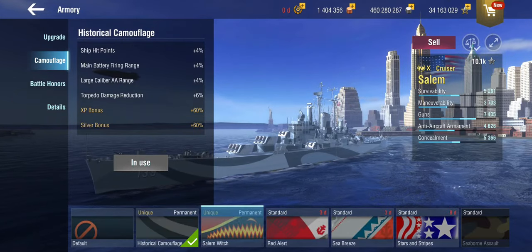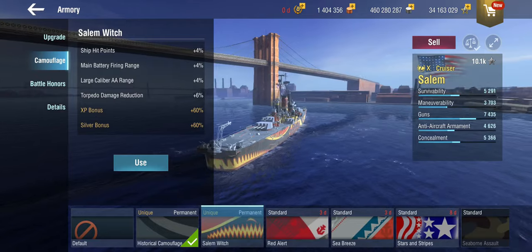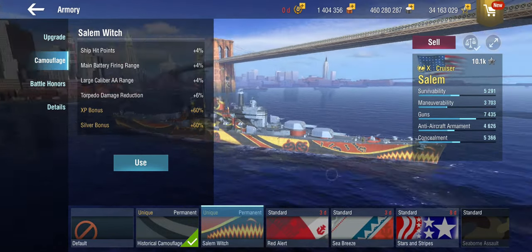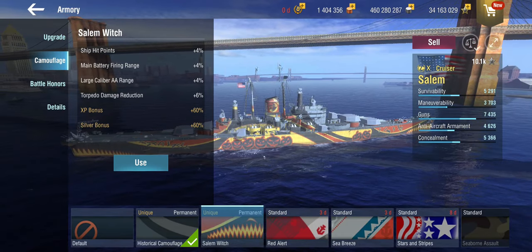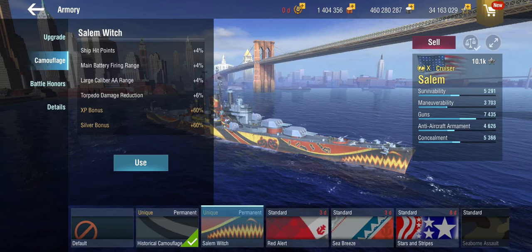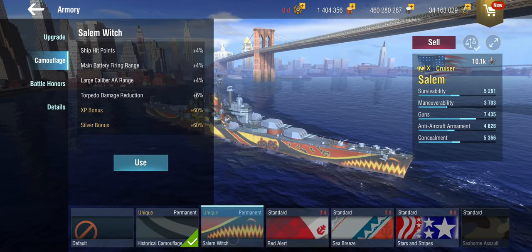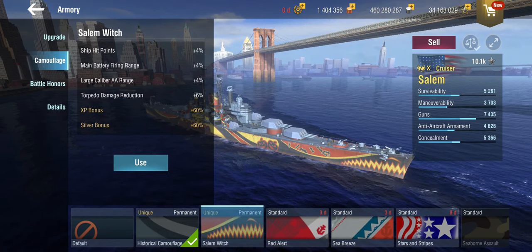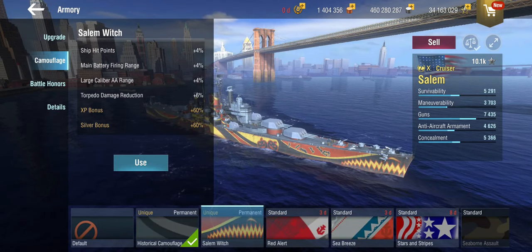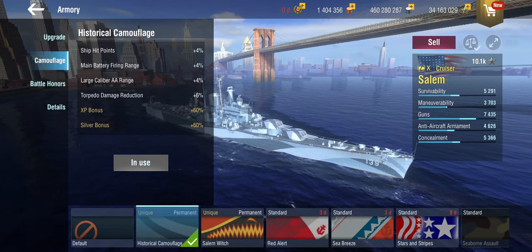There is also the Salem Witch Halloween camo, and in the typical clichéd witch perception, it's got pumpkins and bats on it — which does the exact same thing as the other one. So this is purely cosmetic. It doesn't matter which one you pick — one looks good and the other looks a bit silly, but the values are the same.